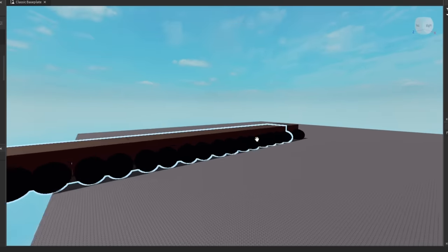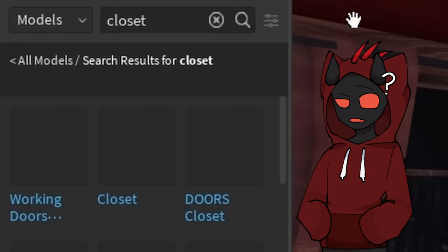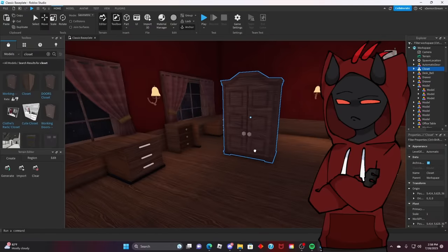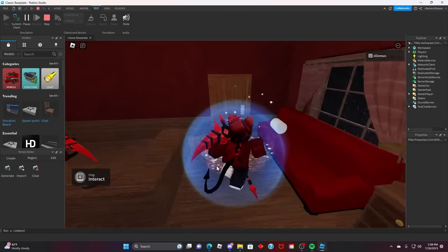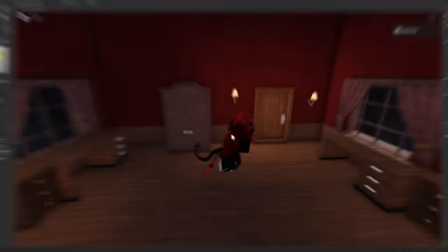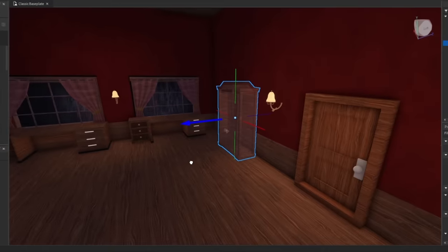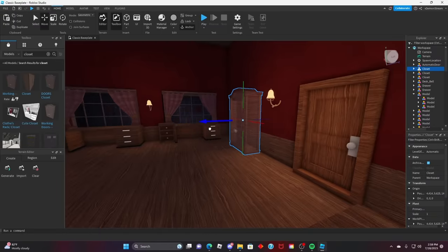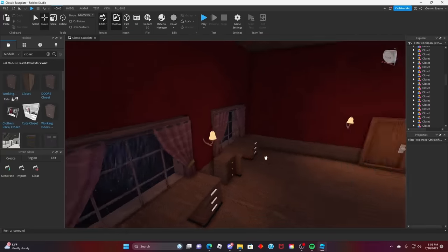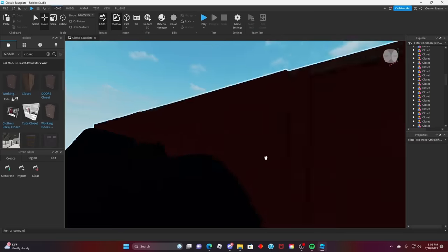I just realized I forgot to put any closets in here. Can I search a closet real quick? There's a working Doors closet — no way this is an actual working Doors closet! Let me put that right there. Do the doors even work? The doors do work, and there's a closet right here — we can hide in the closet too! So the closets work. I'm gonna go ahead and make my Doors more difficult: only some rooms are gonna have closets, because inside Doors basically every room has a closet, but not inside my Doors. I have now added closets into almost every room — some rooms got closets, some don't.